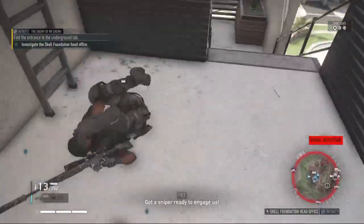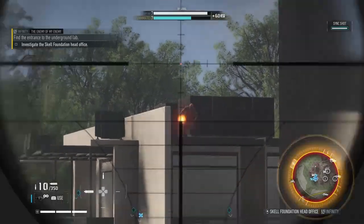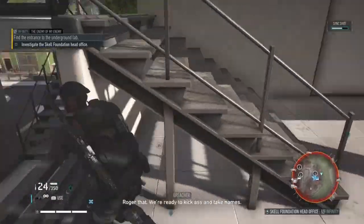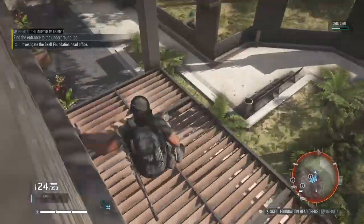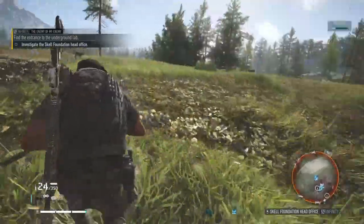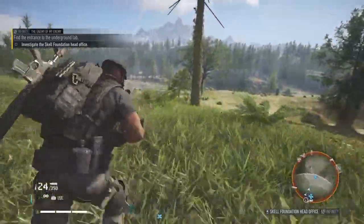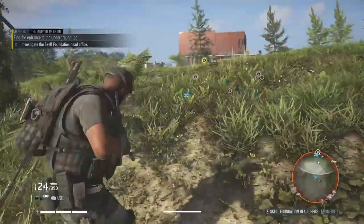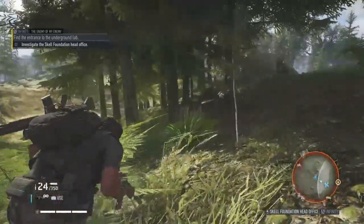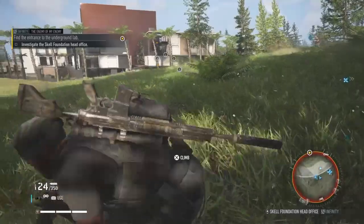We've been spotted — ready to engage! Let's disappear, let's disappear. Back into the building — I need to get back into the building. Back out, sniper is down. We need to get out of range — come on. Okay, we're out of range. We really need to improve — I need to do better.